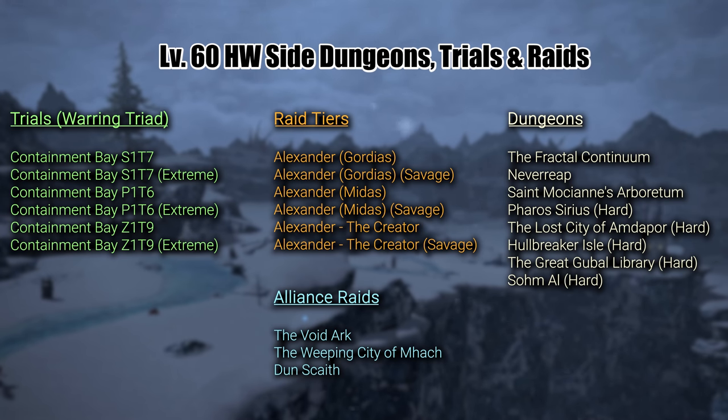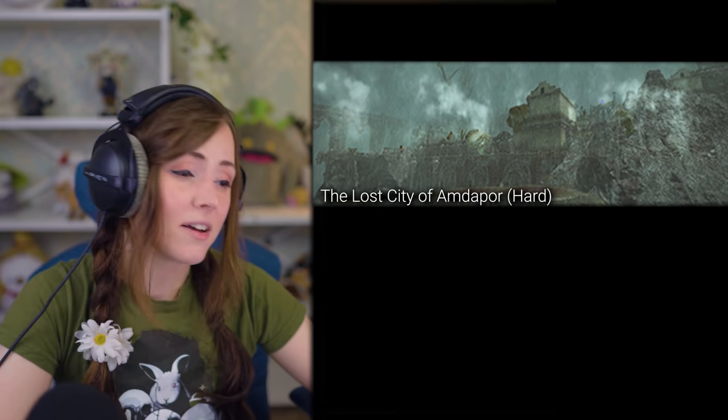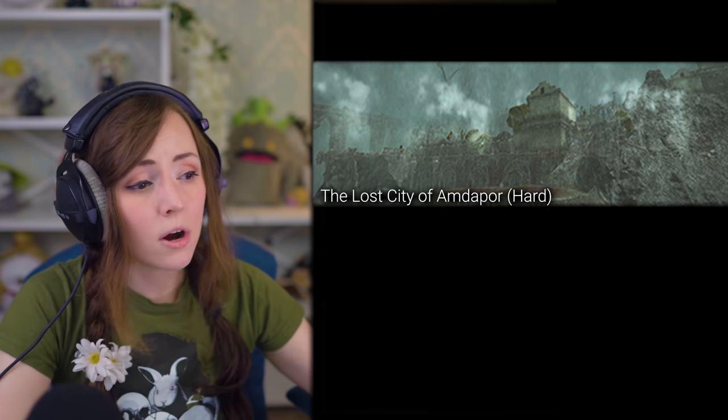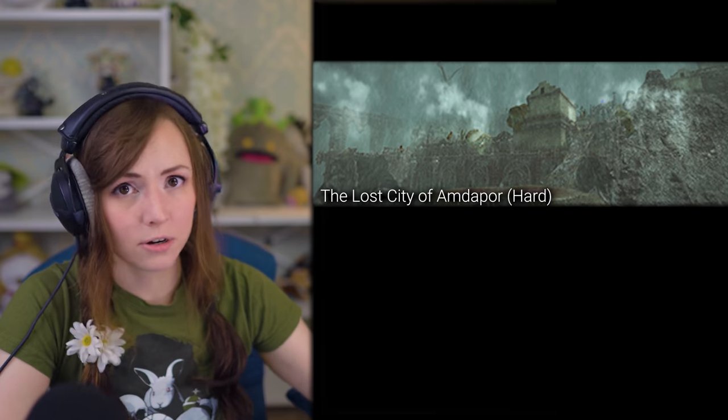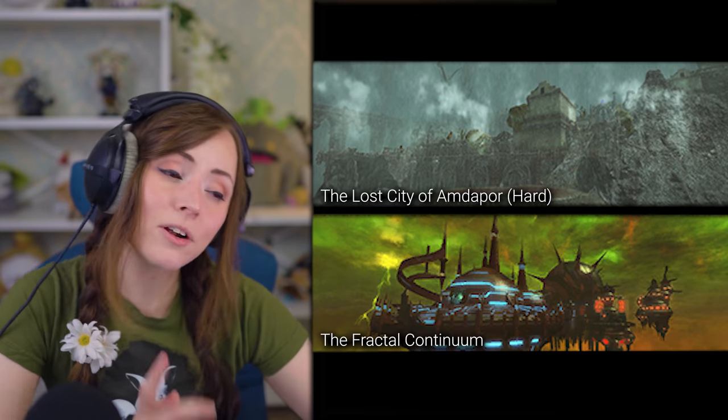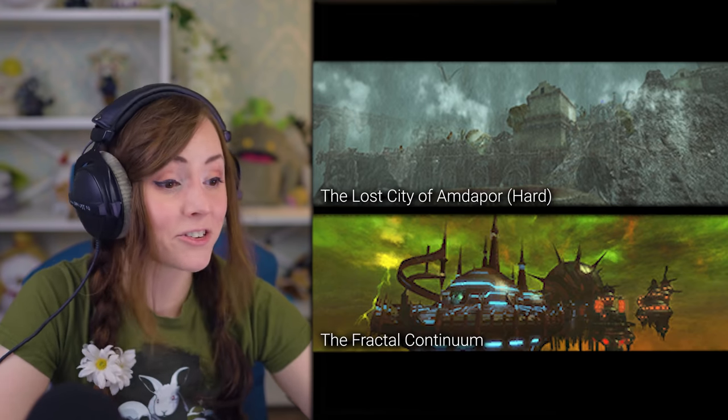As before, I will show you a list of all the side dungeons, trials, and raids you could unlock at 60 at your leisure. Personally, I would suggest the Warring Triad — that's the three bosses with the Containment Bay names — before moving on to Stormblood. It's not required, but it's pretty sweet. For dungeons, I love the Lost City of Amdapor Hard — side note, hard versions are not actually hard; it's just a different layout. I could also recommend Fractal Continuum because it has a really nice soundtrack.